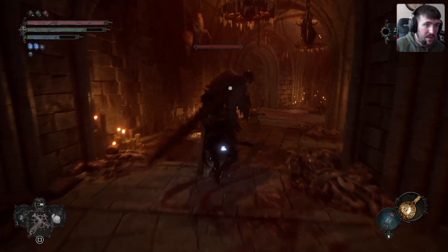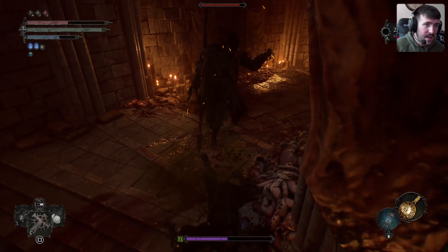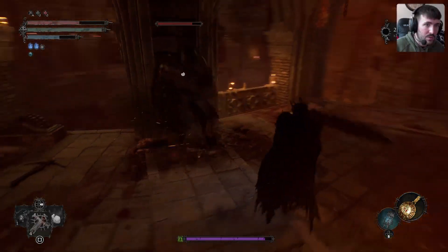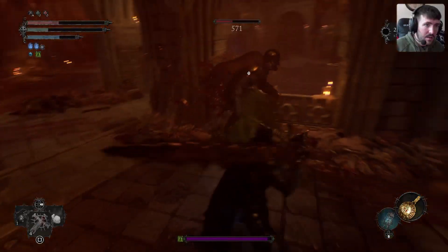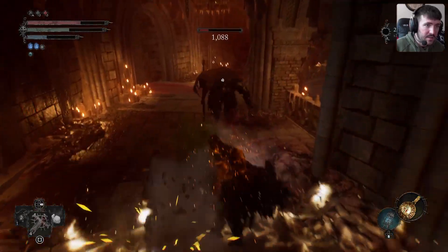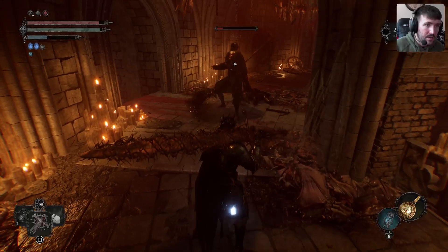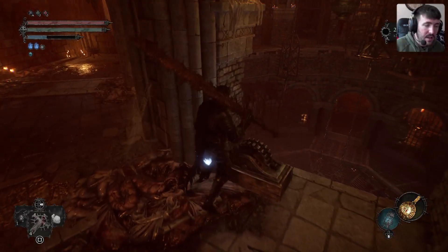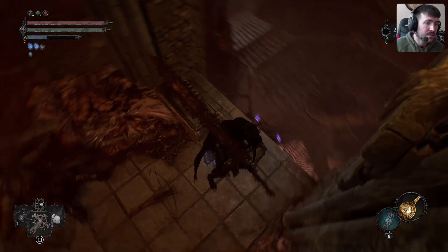Alright, let's heal up. Whoa whoa whoa! Take it easy, man. You know what, let's just get that heal going. 1088 — not bad, not bad at all. Dodge, get out of here! Okay, here's the lever — nice. I was gonna try to hop down like a dummy. So it looks like it's pulling — it created an opening for us.